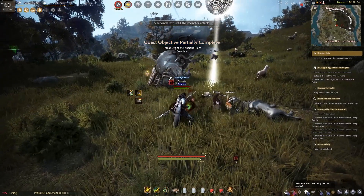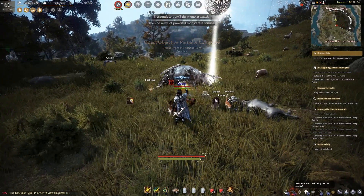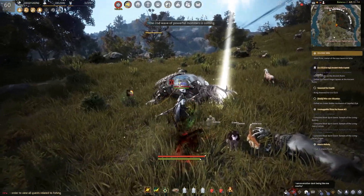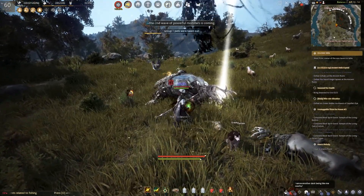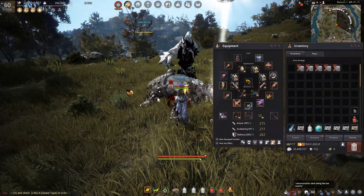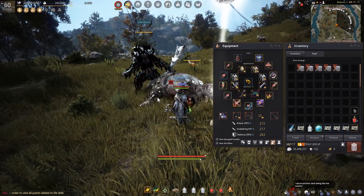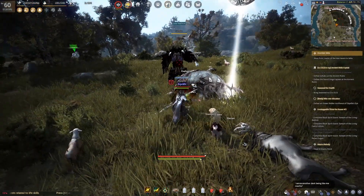Just keep damaging the boss and keep attacking. First boss is down — that's the fatty boss. Our pets will auto pick up the loot. Now when the first boss goes down, there is no loot. The loot only comes from the last boss, which is the third one.